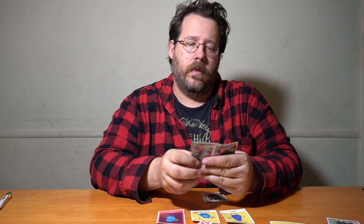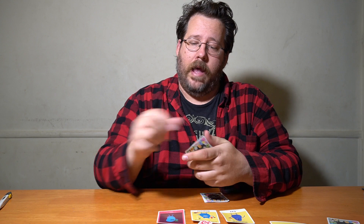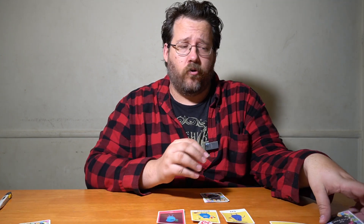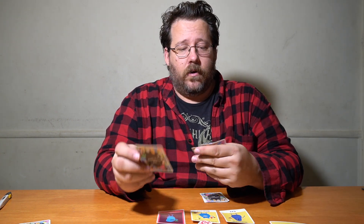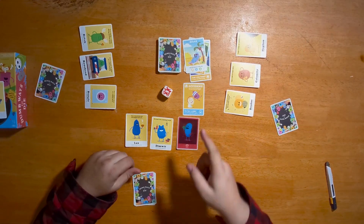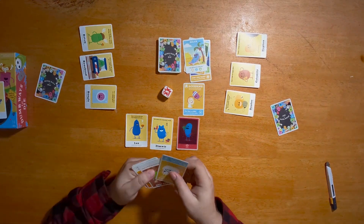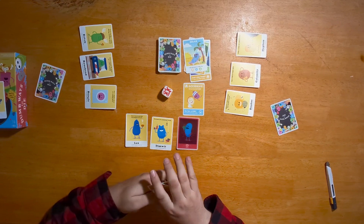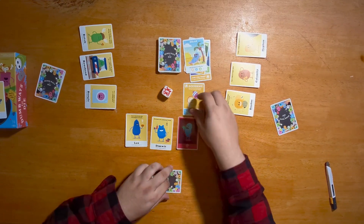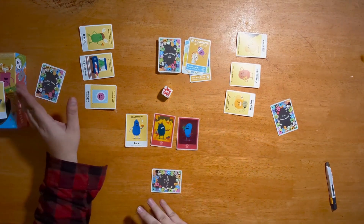They play the bird attack accident on another player, who uses a relax card to stop it. Then with one more action left from the die roll, they play 'tongue caught in a fan' on me — I have no commuter or train card, so I lose another life. That ends their turn.